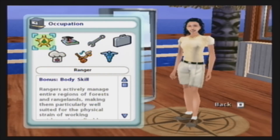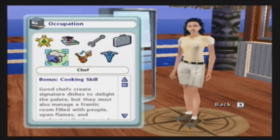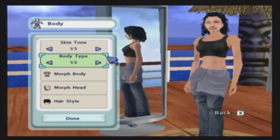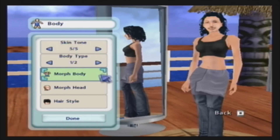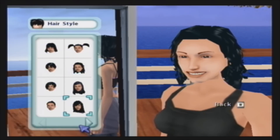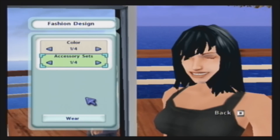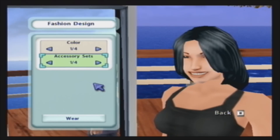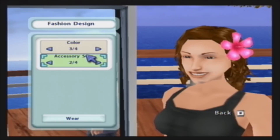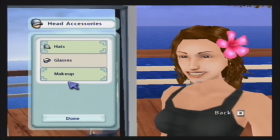Now we're creating our character. She's going to be Trick, and we're going to make her a chef. Her face is fine in my opinion, but we do need to change her skin tone a little bit — make her paler. I like the hairstyle. There are only a few hairstyles to choose from but there's actually a good amount. I like this one and we're just gonna change the hair color to this brown color.